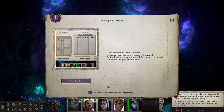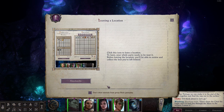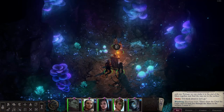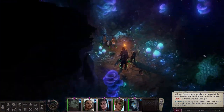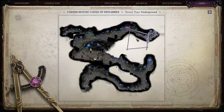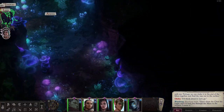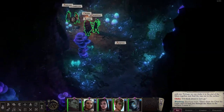Leaving a location: click this icon to leave a location. To leave, your whole party needs to be near it. Before leaving the location, you'll be able to review and collect the loot you've left behind. So we don't even have to collect loot? Okay, so we did go this way — now we go here.